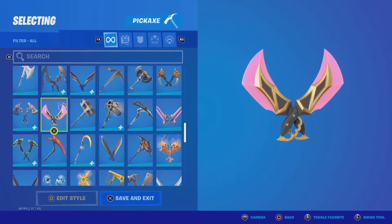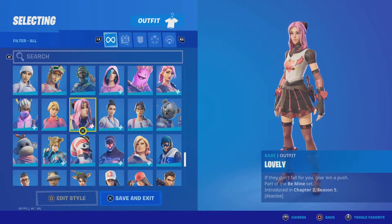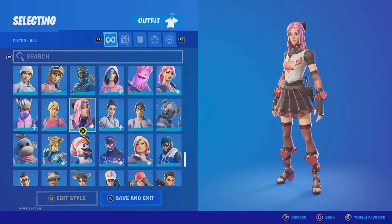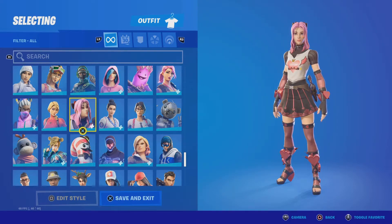I don't really think there's anything else in the set — oh yeah, the Lovely skin is part of the same set. There was also a one-handed pickaxe which I didn't buy even when it was in the item shop. So yeah, that's pretty interesting.